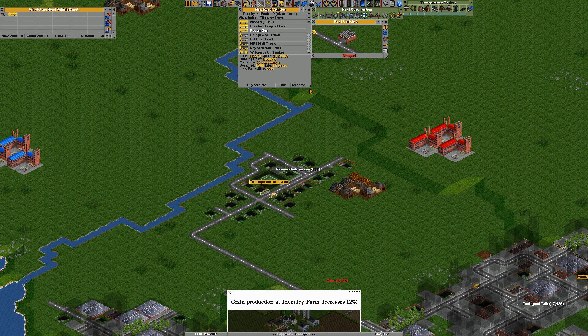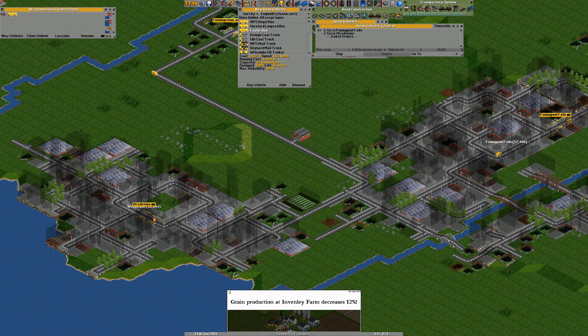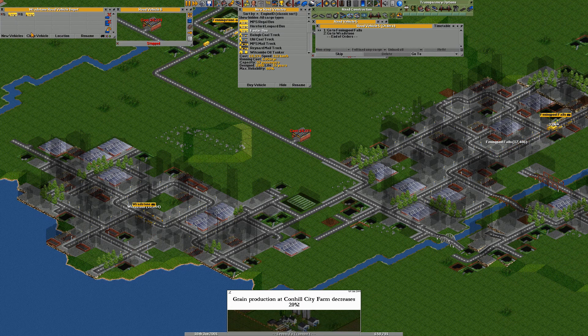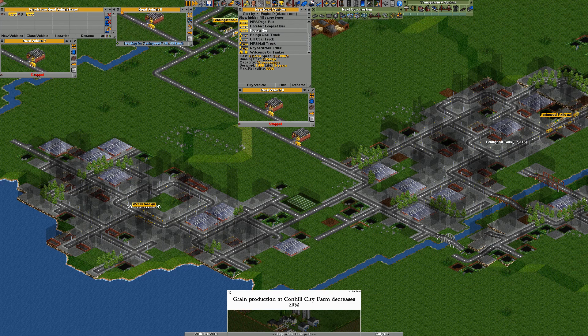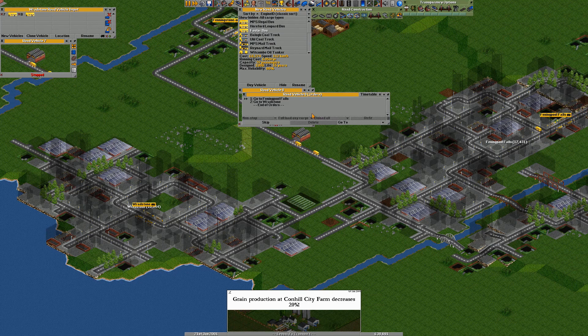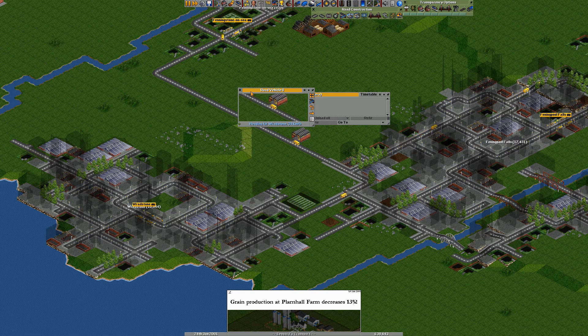I'll do one here going from this station to this station - this one is going to do really well, there are a lot of people. I'm going to clone this four times, get those going, make them skip, and get all of them going as well. There we go - lots of buses on the go.